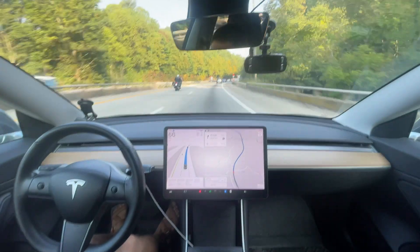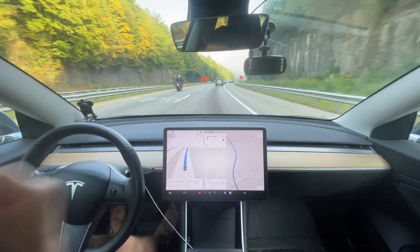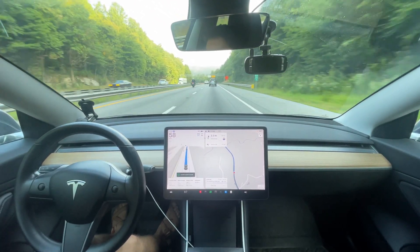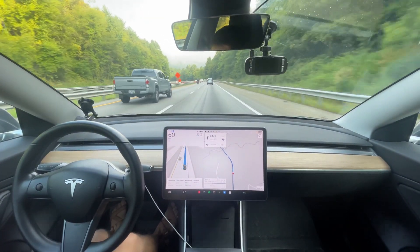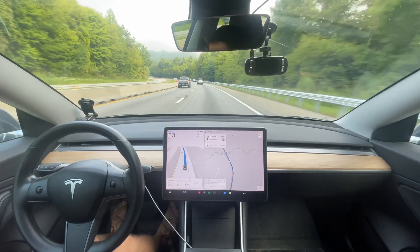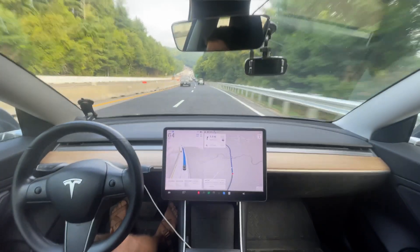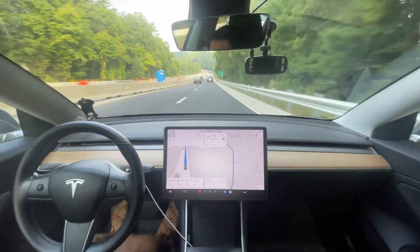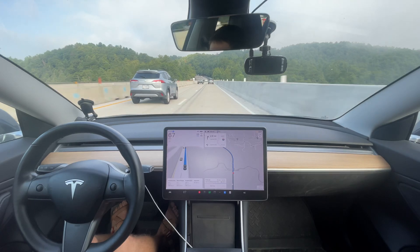Interesting — the speed just went back up to 65 even though we're in a 55. It just ignored the sign. I'll go ahead and screenshot that. It's a little frustrating because sometimes it'll read the speed limit sign and sometimes it won't, even with a clear open view. I'm on average profile, so if cars in front of me are going too slow it'll try to get over. Since there are no construction workers here and we're not really in a construction zone anymore, it's not that big of a deal.